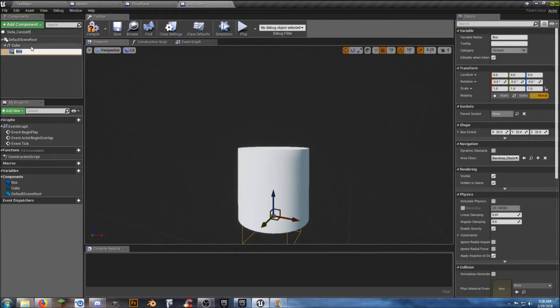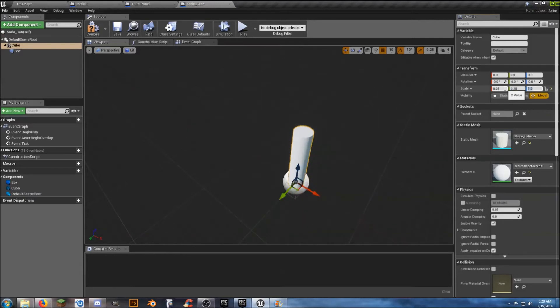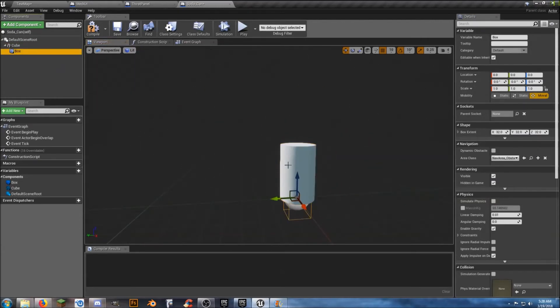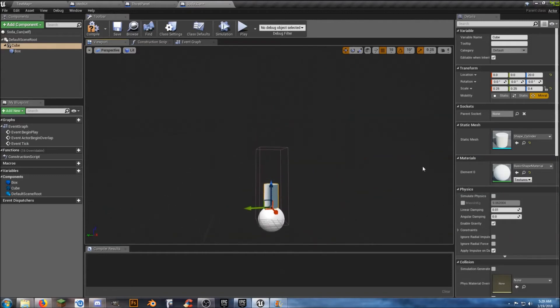We're going to reshape our cylinder a little bit and increase the collision size. Let's move it up a little higher. We don't need to make this revolve because it's just a cylinder anyway. We can give it a blue look so it looks like something we can drink. Compile and save, and close that down.